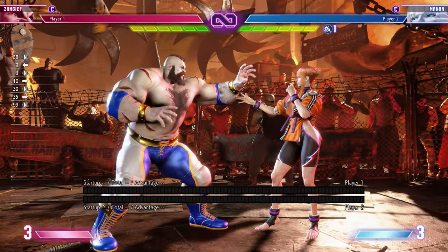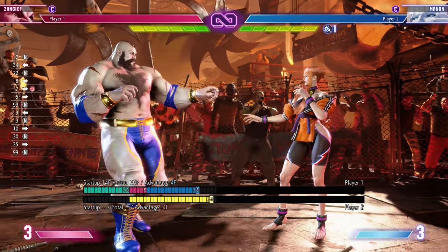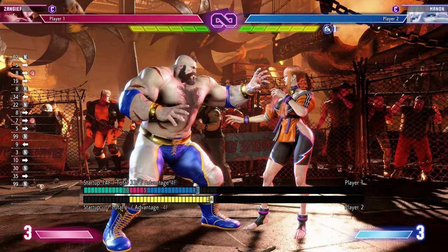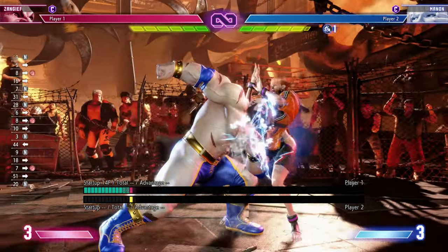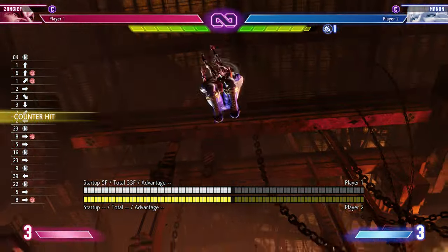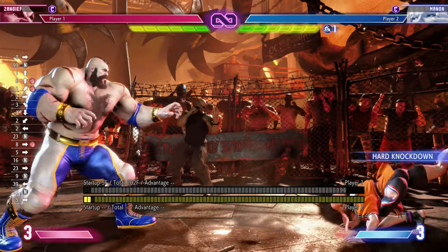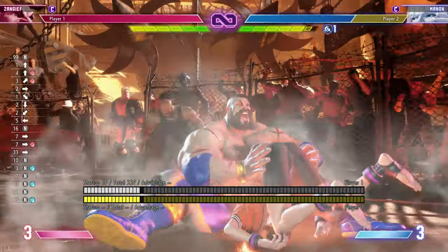In many situations where the strike-throw mix exists, you are usually advantaged enough to just go for the command grab right away. Here, after the headbutt, Manon goes for stand light punch. I just go for the grab right away — my grab starts up in five frames. I'm plus four, so there is no strike you can do fast enough to beat me in this situation.